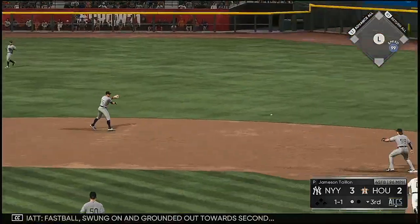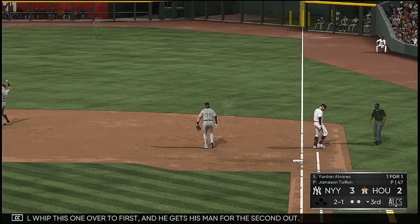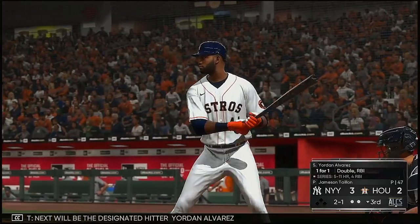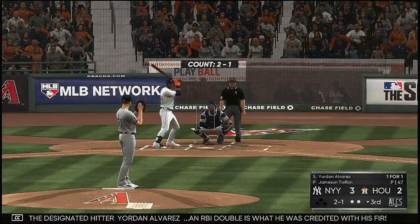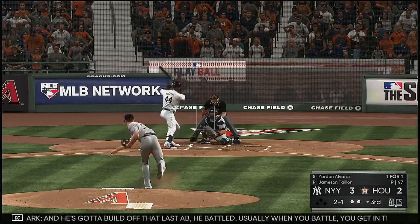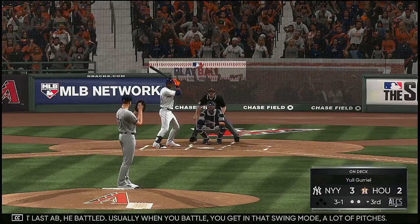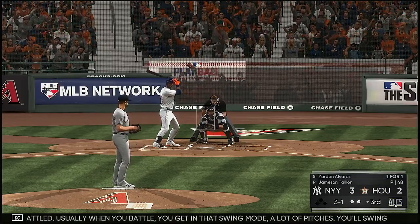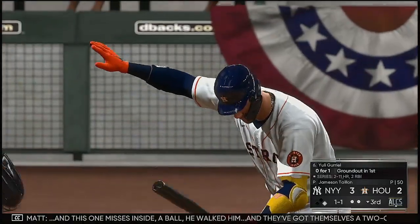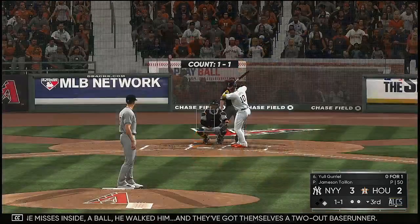Fastball swung on and grounded out towards second — he'll whip this one over to first and he gets his man for the second out. Next will be the designated hitter Jordan Alvarez. RBI double is what he was credited with his first time around. He battled — usually when you battle you get in that swing mode, a lot of pitches. I love the fact that he was able to work a double in last at-bat. Let's see if we get more of the same right here. And this one misses inside — a ball — he walked in and they've got themselves a two-out base runner.